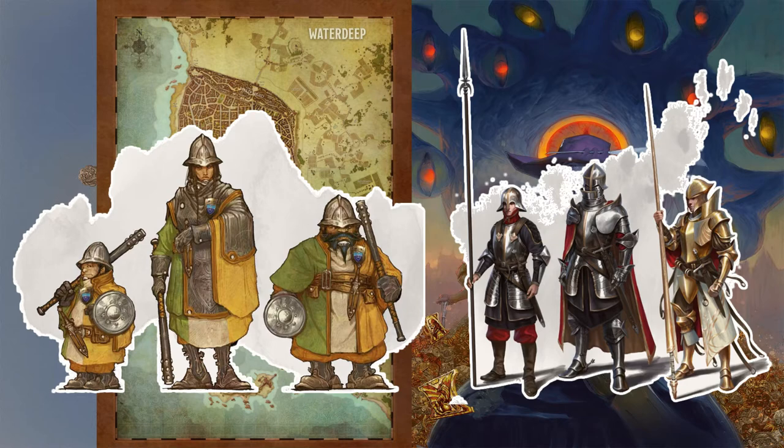You can recognize any member of the city watch by their uniform: a green and gold doublet and a tall steel helmet. Each typically carries a long truncheon, a dagger, and a buckler. Because most citizens in Waterdeep don't bear weapons, these tools prove to be more than an ample deterrent to criminal activity. Members of the watch typically don't carry crossbows or other ranged weapons, but running from the watch rarely works out for newcomers in the city. I guarantee that all members of the watch know the streets they patrol and that area's residents better than you do, even if you stay in Waterdeep for ten seasons.